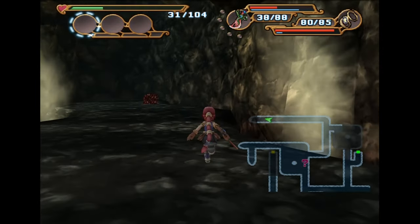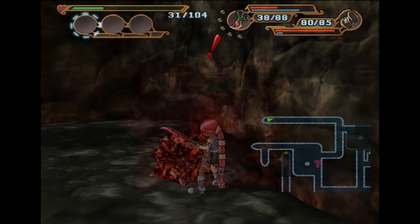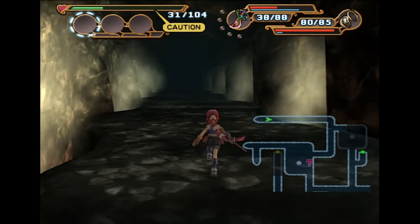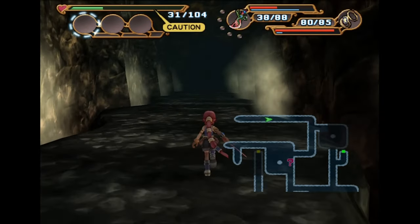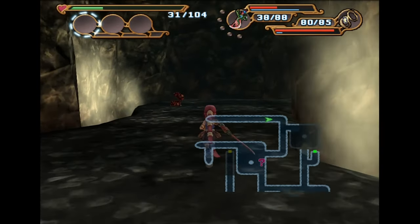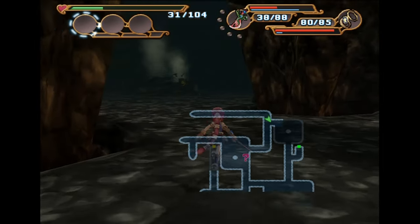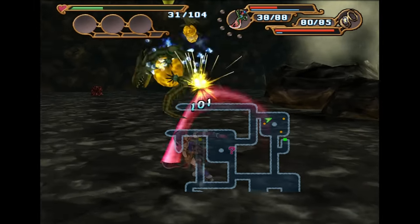Got some cheese — always need more cheese. This is probably the magic crystal. No it's not. I was trying to use reverse psychology on the chest, but it didn't work. Oh well, the magic crystal's probably literally right at the exit, or it's in here with the room that has three treasure chests.